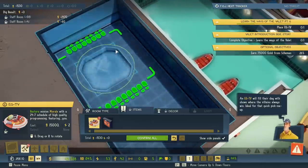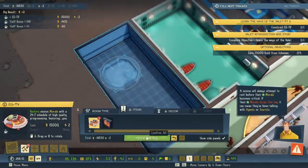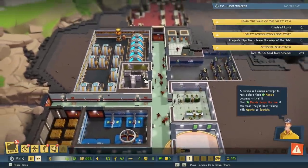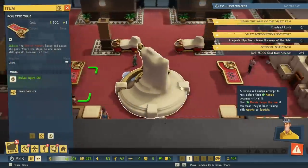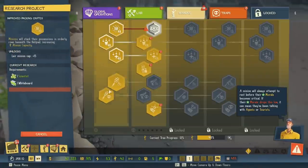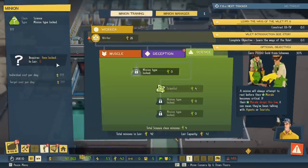An EGTV will fill their day with shows where the villains always win — ideal for that quick pick-me-up. A minion will always attempt to rest before their morale becomes critical. If their morale drops this low, it can mean they've been talking with agents or tourists. Let's put both of those on agent skill. Research paused. I guess it's because we don't have anyone working — we need more scientists.